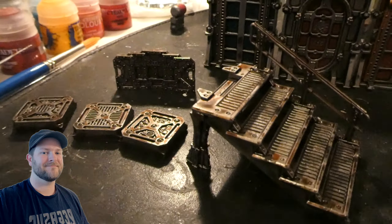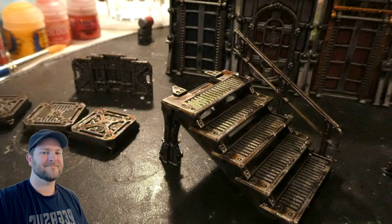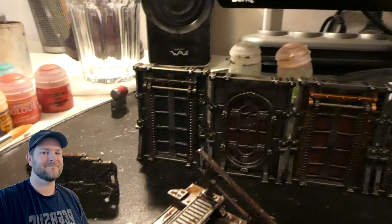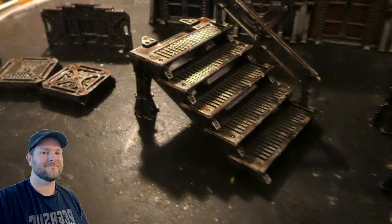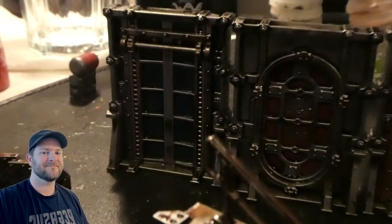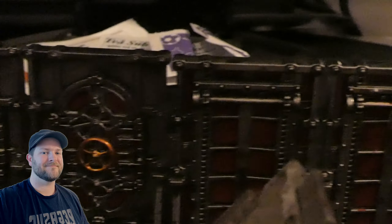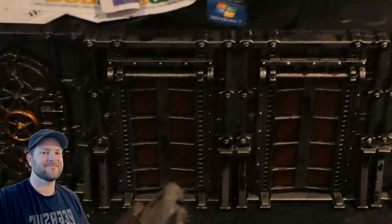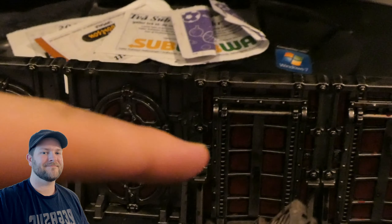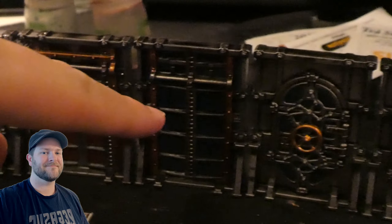These are not finished by any stretch of the means, but they are close to being finished. What I have to do now is dry brush a little bit with some lighter grey metal on these ones, particularly the staircases, but also a little bit on the doors as you see here. These doors are meant for the Rogue Trader Kill Team box sets. I think they turn out quite well. I am going to apply a little bit of lighter reddish colors on the doors and bluish on these ones.